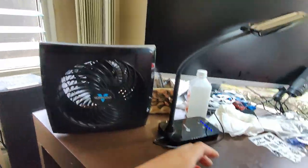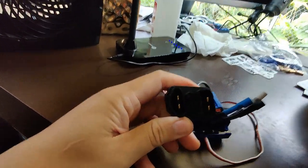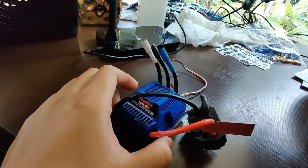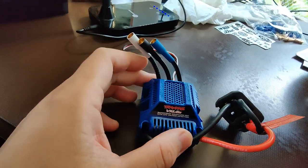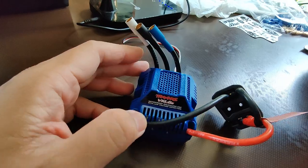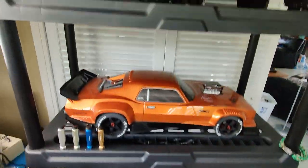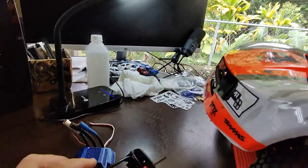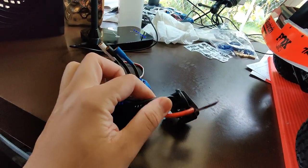So this is the reason why - as you know, Traxxas uses proprietary plugs, which are their own Traxxas plugs. So we have to take this out and solder in EC5 plugs. Basically that's what I run with all of my larger scale RCs - EC5 plugs - because Arma uses EC5 in all their vehicles. That's what I have on my LiPo batteries too - EC5 or IC5 plugs. So we're gonna have to do some soldering today.